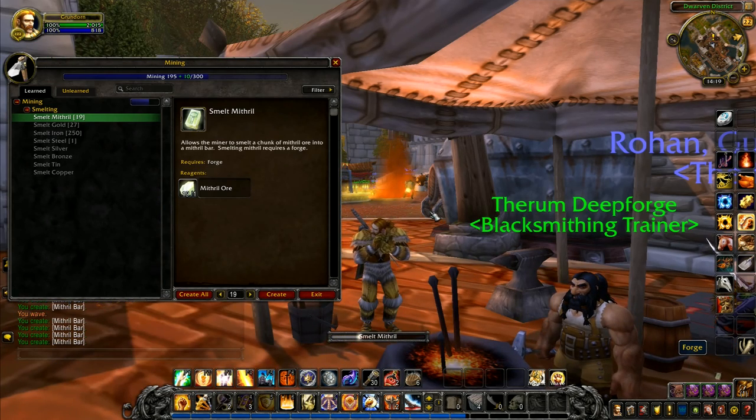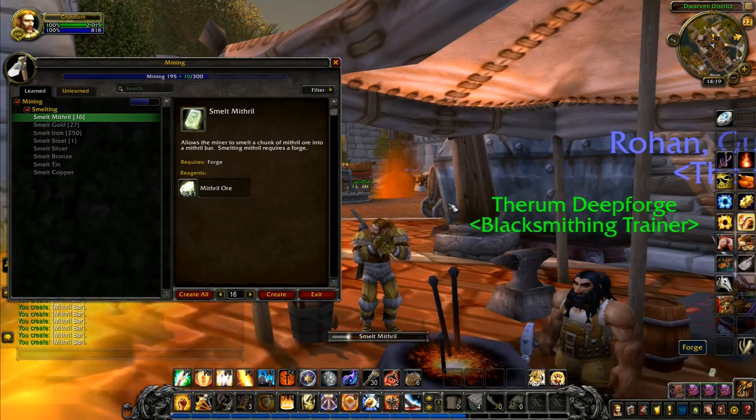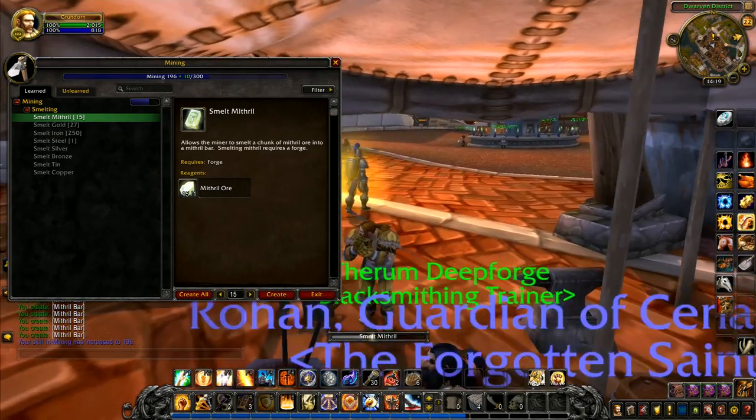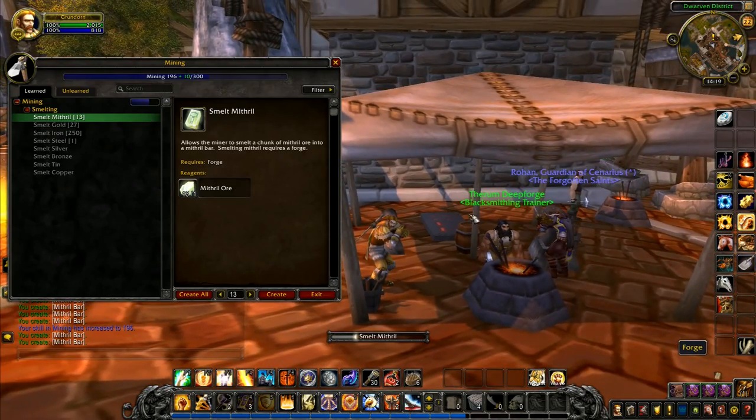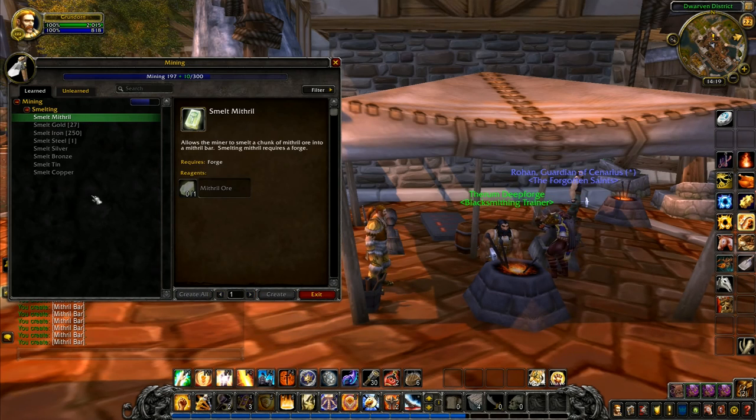Hey folks, it's Frithgar here. Welcome back to World of Warcraft. I'm just very quickly smelting some of the mithril that we've got here, and it's boosting our mining skill up a little — up to 197 so far. It might take us all the way to 200, though I very much doubt it. When it's almost ready to turn gray, there's a very low chance of it actually leveling up.